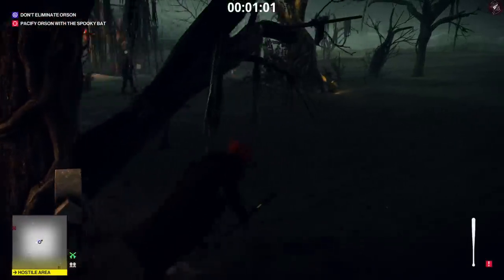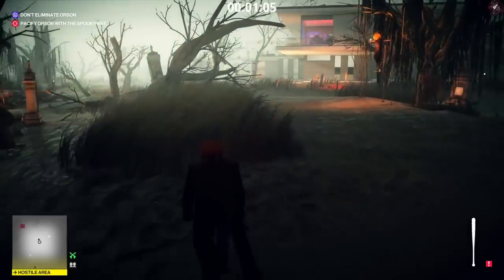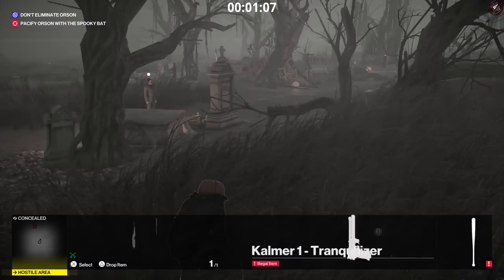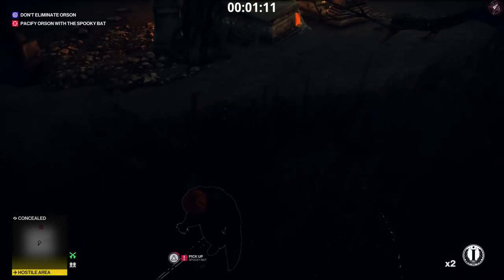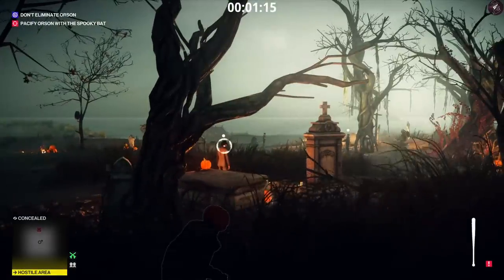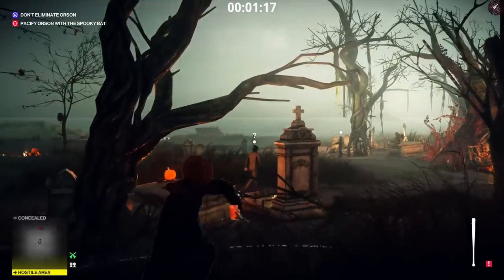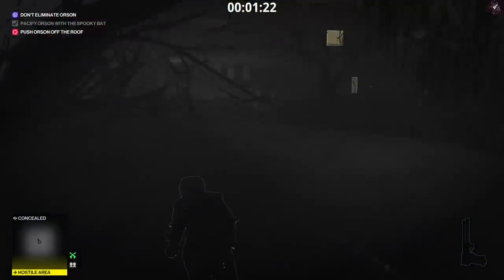Grab it — stay crouched when you're doing this to avoid detection. Then get into the grass. I'm going to pull out a coin and throw it just over there in those shrubs, and then I'm going to throw the bat at his head. There we go. His body immediately disappears so you don't have to worry about the body being found.